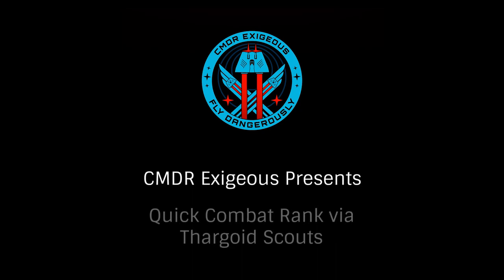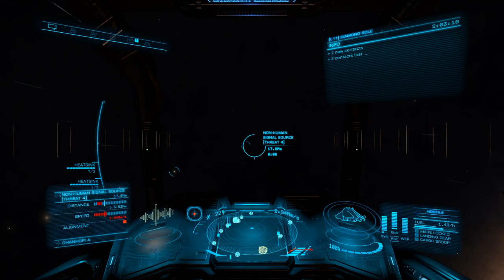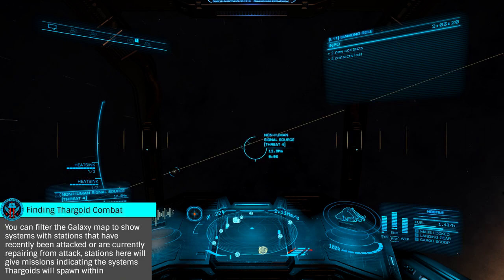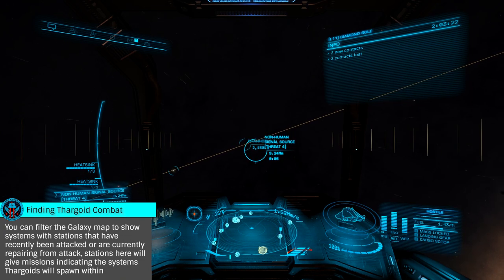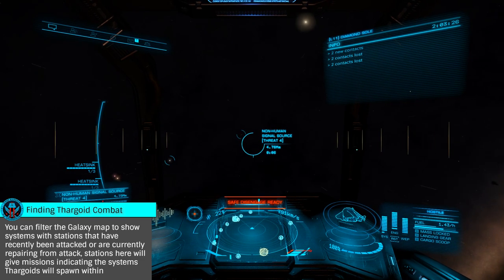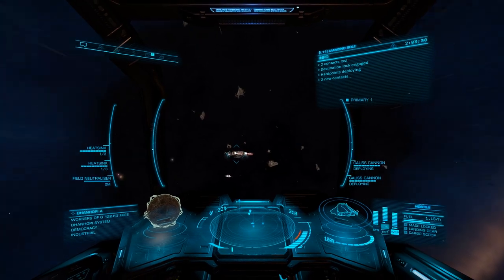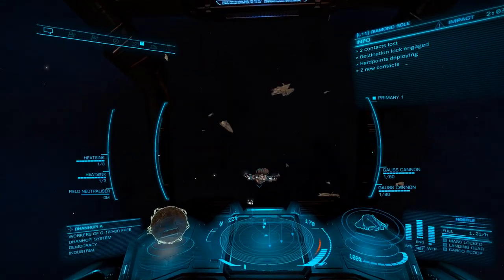Hello, I'm Commander Exegius and today we're going to look at the most efficient way to gain combat rank: killing Thargoid scouts. Scouts can be found in many systems, notably in systems with attacked or repairing stations where missions will be given detailing the systems they will spawn within. As these scouts pay approximately four times the combat rank of an elite ranked NPC, they are an excellent way to gain combat rank very quickly.